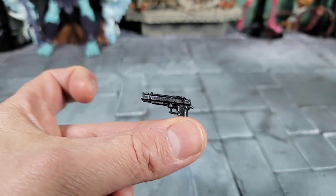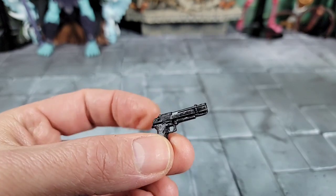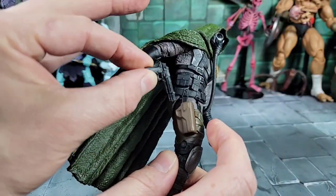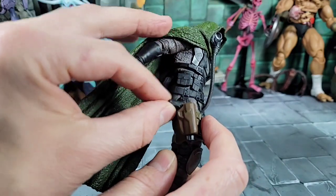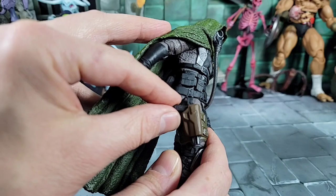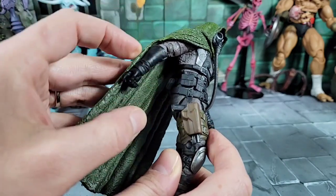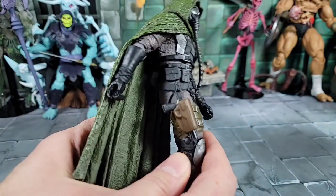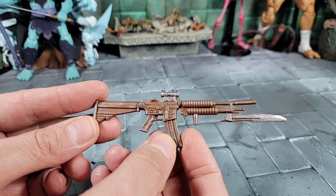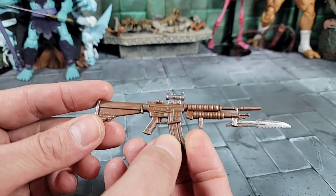As far as accessories, he comes with a cool basic pistol — it's like some type of .45 caliber or something like that. Going back to the holster from earlier, this pistol just fits right in there, going in and out. It makes me feel like a kid again — you know, back in the days of G.I. Joes or some type of figure where they had a pistol that actually worked coming out of a holster. I was always fascinated by stuff like that. And here's our last accessory — it's an M4/M16-style weapon.